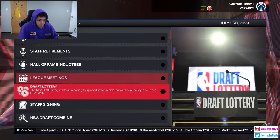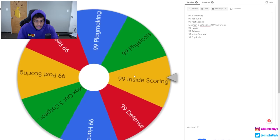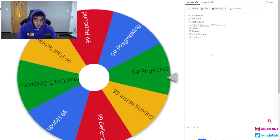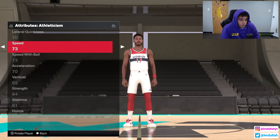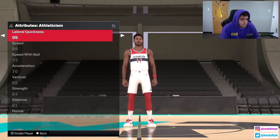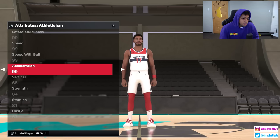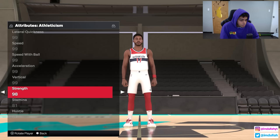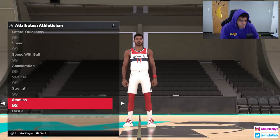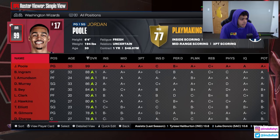We spin the wheel again — next up is 99 physicals. That should be helpful: maxed out speed. His actual speed right now is only 73, which is lower than I thought. With maxed speed he'll get to the basket quicker for more shots and paint points. He's still 99 overall. The team has stayed mostly the same but we lost Jalen Duren.